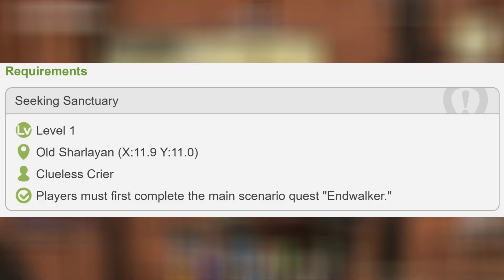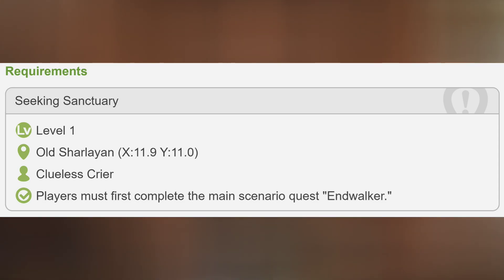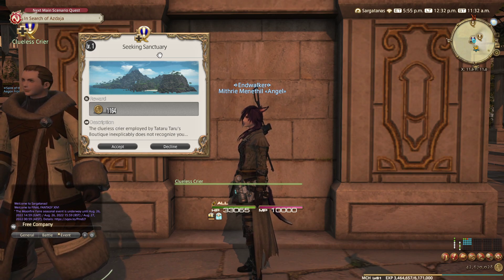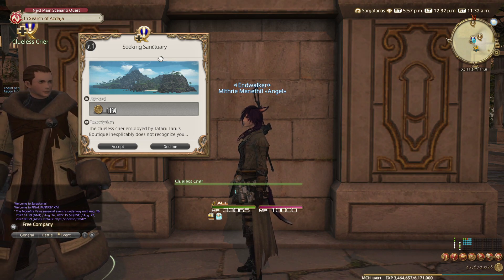So we are here in Old Charlyon at 11.9, 11 and we need to talk to the Clueless Crier. The quest is called Seeking Sanctuary. Complete this quest and you'll get access to the Sanctuary.